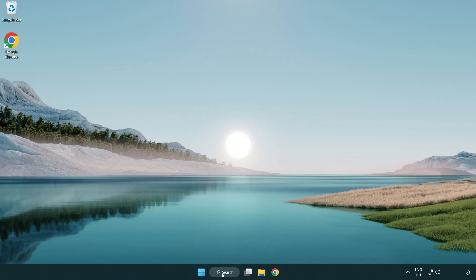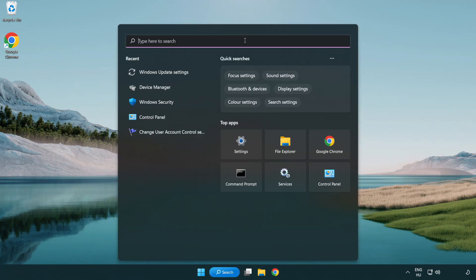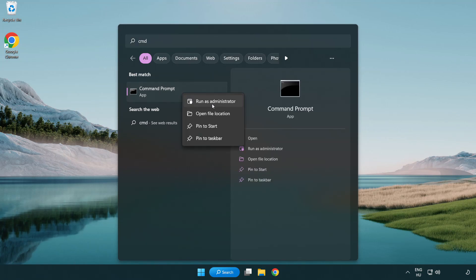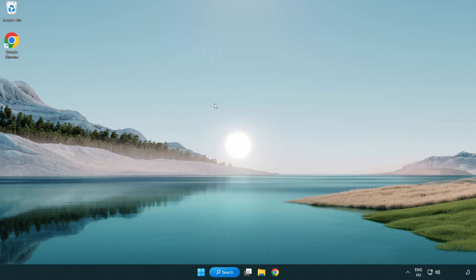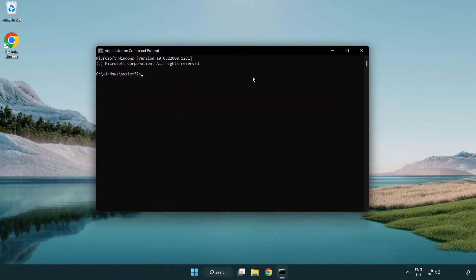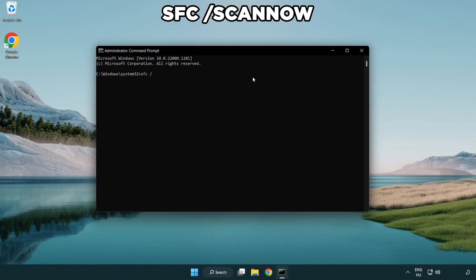Click the search bar and type CMD. Right click command prompt and click run as administrator. Type SFC /scannow and wait.